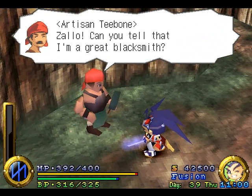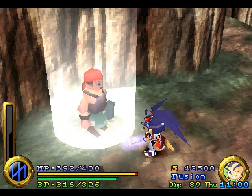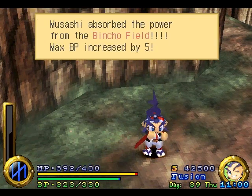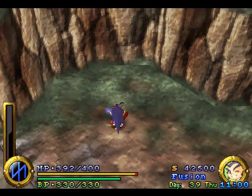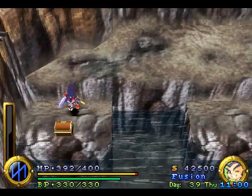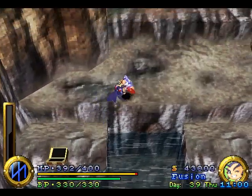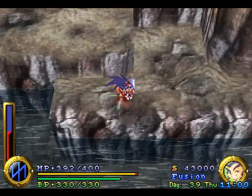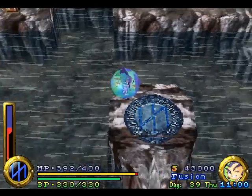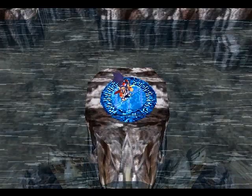Bring your sword to the palace later and I'll make it more powerful. Okay, so I gotta go back to the palace for two things now — one to upgrade my sword, and the other to get the quilt. I'll get the quilt — oh, 500 rands! Nice! Now I'm just gonna head over this way. Water crest? Sure, I'll use it. Nice!